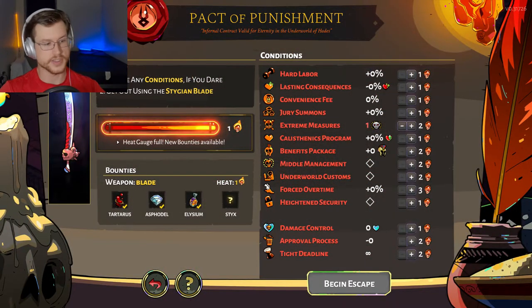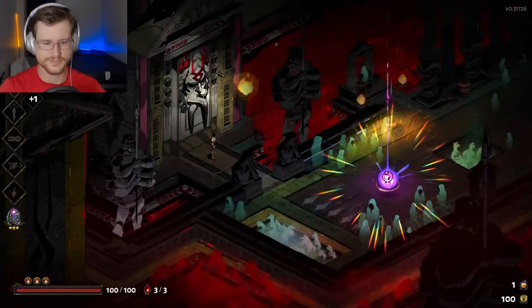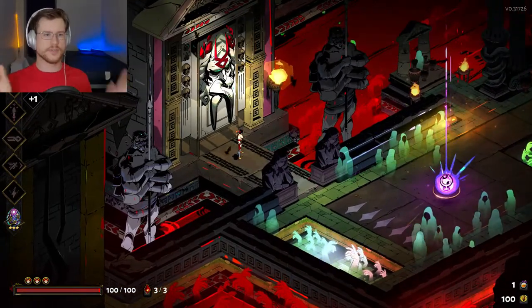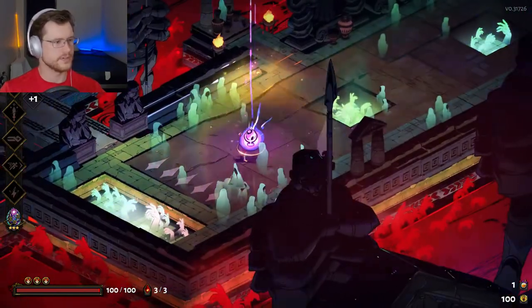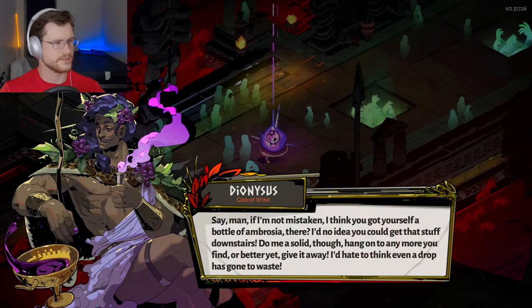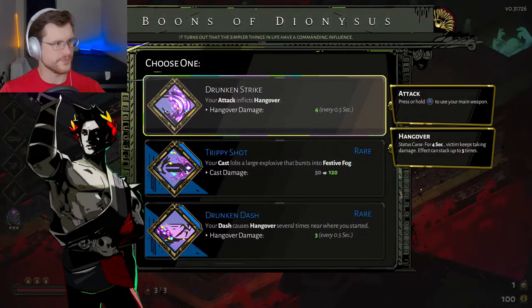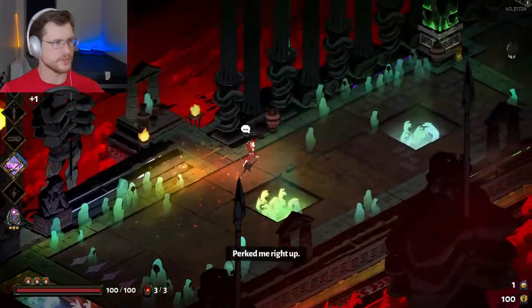We're going to be playing with no heat today because I'm just doing recording. So here we go — Dionysus. We're going to start with Drunken Dash today because I want to show off the dash abilities.